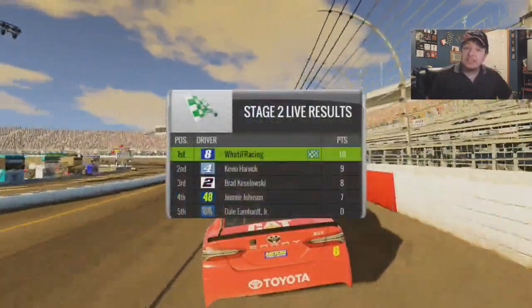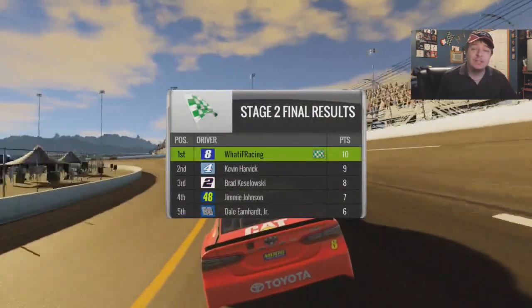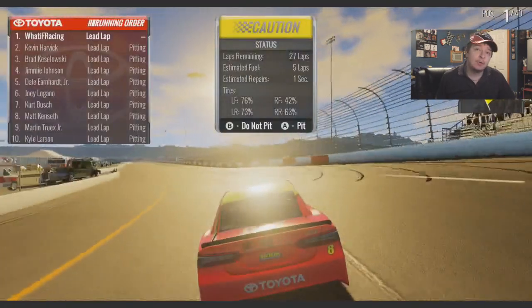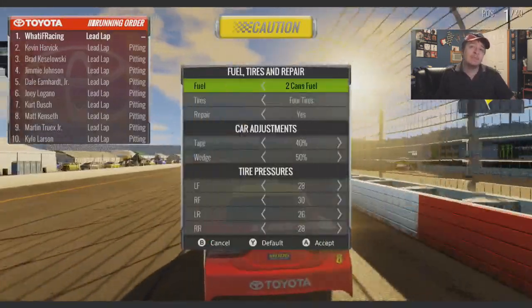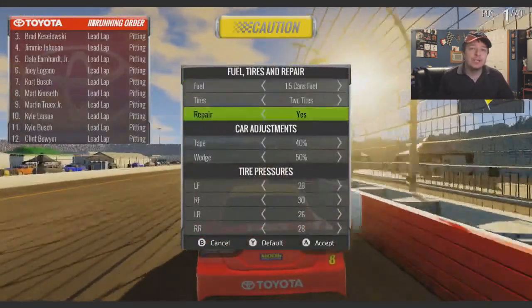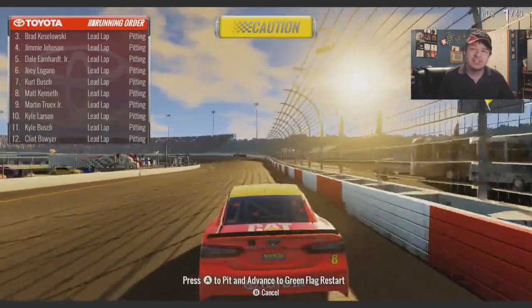Now we get to the decision of pitting. I'm gonna go with right side tires — that seems to be the most logical thing to do. I'm hoping that works out fine. Our tire wear is a little bit worn on the lefts, but I'm hoping that works. We're gonna put in 1.5 cans of fuel, 2 tires, and repair damage. We'll be out of the way. Hopefully we don't lose any spots.